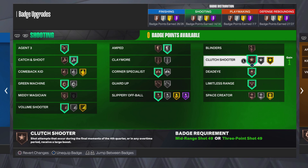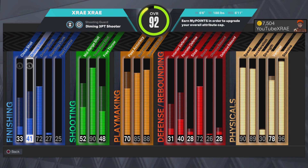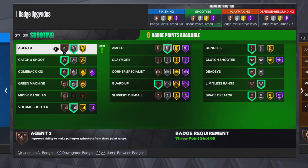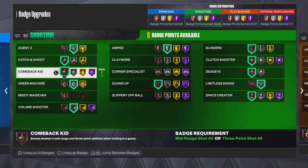Now we're getting into my 90-plus three-pointer build. I'm on my diamond three-point shooter build — I have a 93 on this build. We'll go into the shooting badges; I didn't even unlock all 24, I have 19 right now. I have an ISO build, so I rock Agent Threes on silver. I put Catch and Shoot on bronze because sometimes I'm just open off the catch.